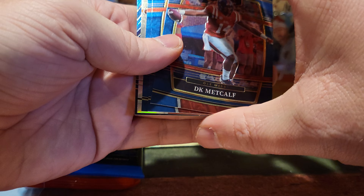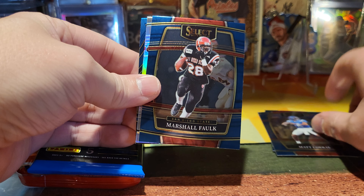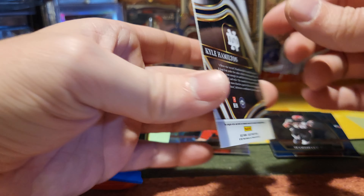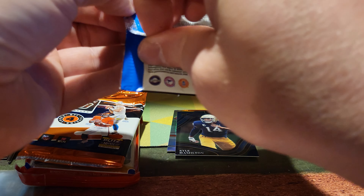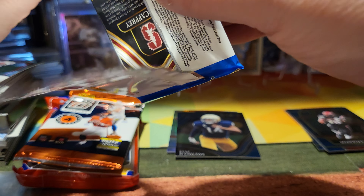Alright, so we got a silver — DK Metcalf, Matt Corral, Marshall Faulk. We got a Belly Zap silver prism, it's a Concourse. And we got Kyle Hamilton — this is the field level, just base. The Belly Zap prism is pretty nice, if he ever turns into anything, which I doubt.